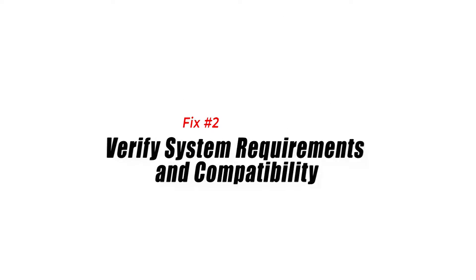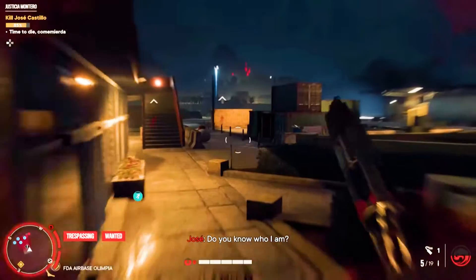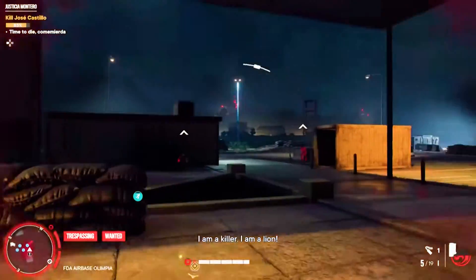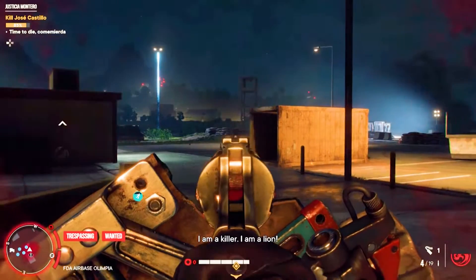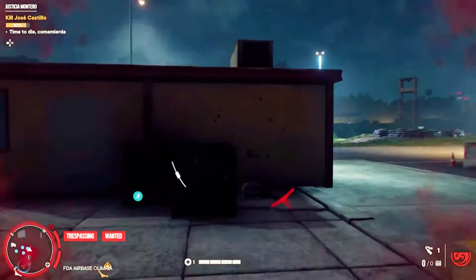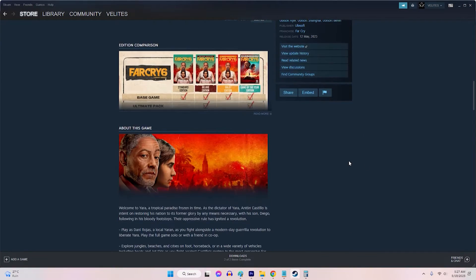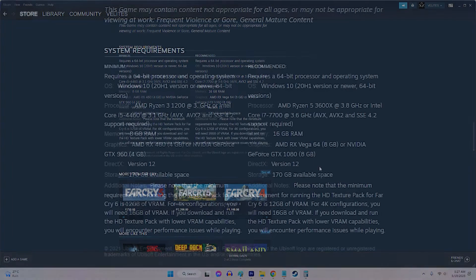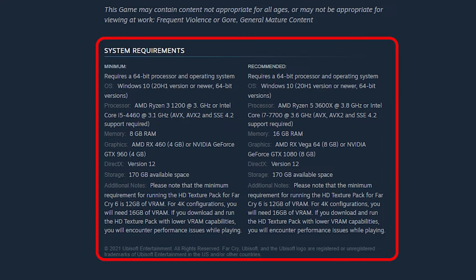Fix 2: Verify System Requirements and Compatibility. Verifying system requirements and compatibility is important in fixing the Far Cry 6 black screen issue, as it ensures that the player's PC meets the necessary hardware specifications and operating system compatibility. Checking for incompatible software or conflicting programs helps identify potential issues and ensures smooth gameplay.